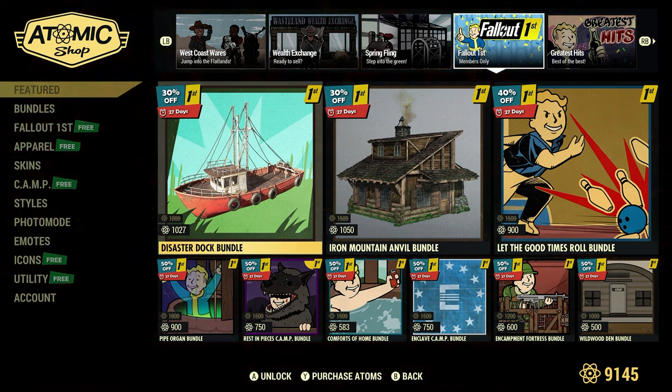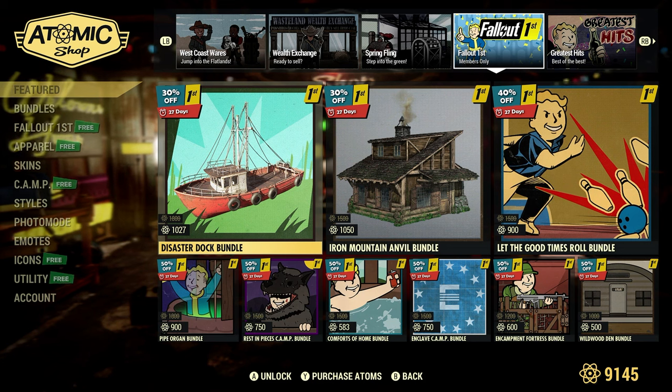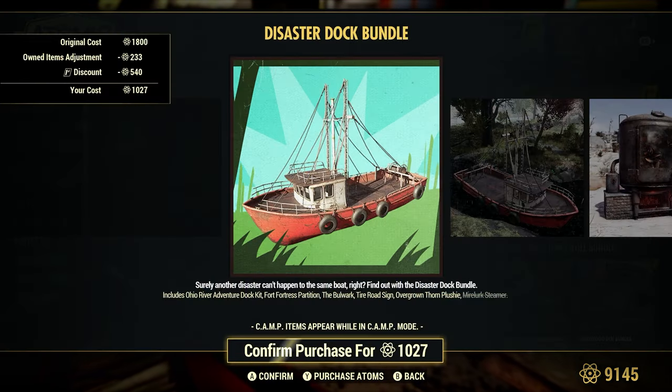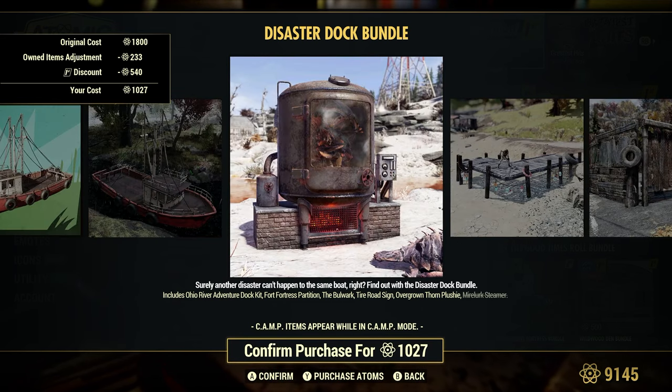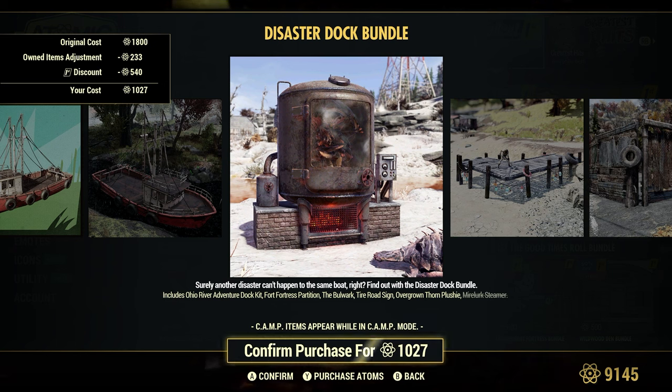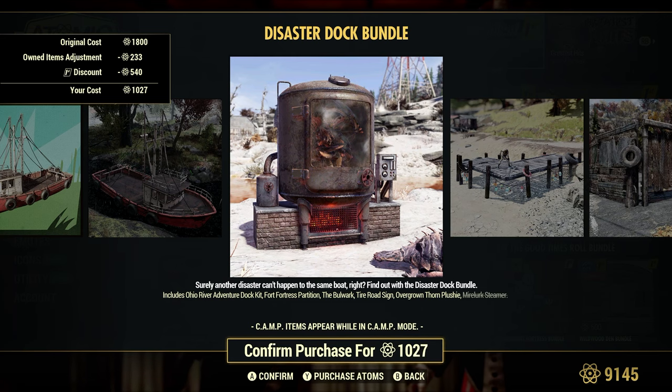We have a Fallout First members-only section. Disaster Dock Bundle — 30% off for Fallout First for 1,027 Atoms. It's a little cheaper for me because I have the Mirelurk Steamer, as I talk about many times in my videos. Cook a meal, eat a meal, complete daily challenges — this is a huge time saver, whether you're a carnivore or a herbivore doing daily and weekly challenges. Can't say enough good things about the Mirelurk Steamer.